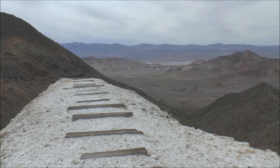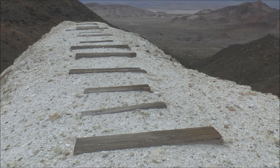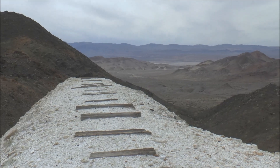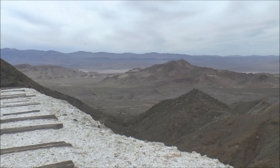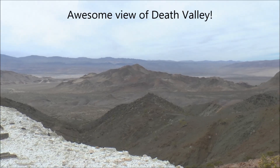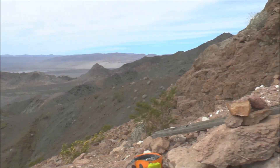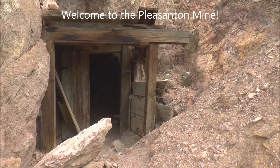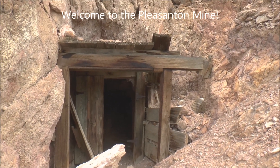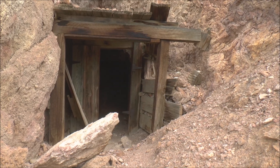Here's one of the upper waste rock piles. You can see where the ore cart tracks would have been — these are the cross ties. This waste rock pile has a really incredible view panning across here; you can see all the way across the valley and we're pretty high up. Right behind me is the entrance we're going to check out, which has a nice timbered portico. Let's go check it out.